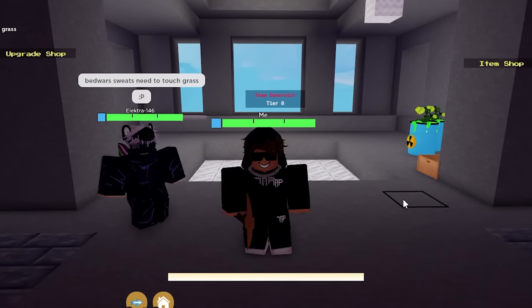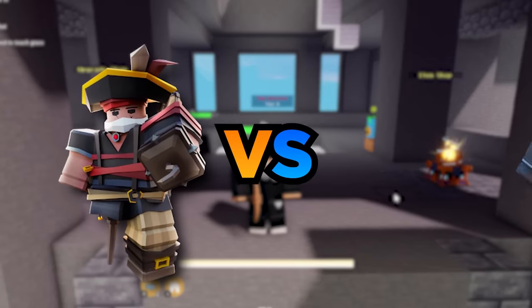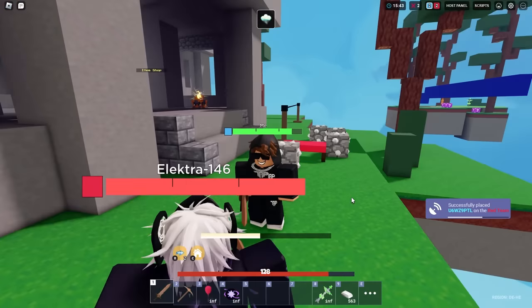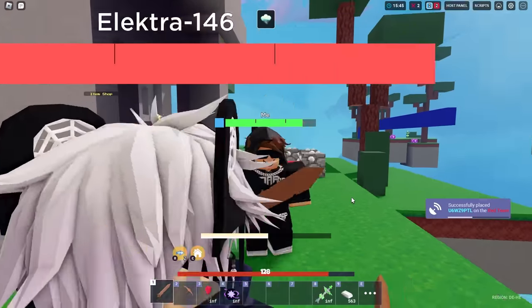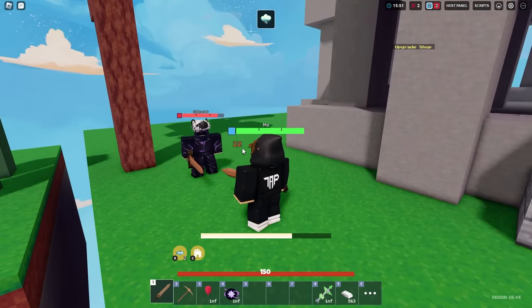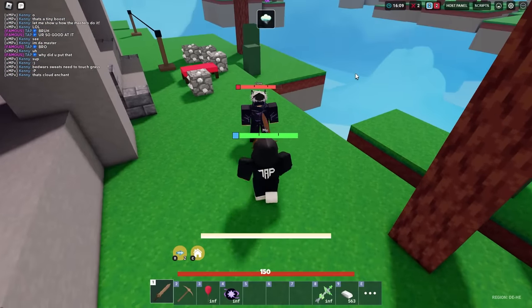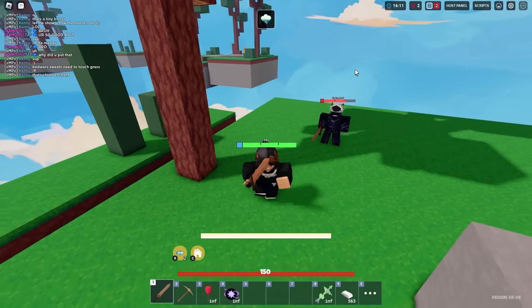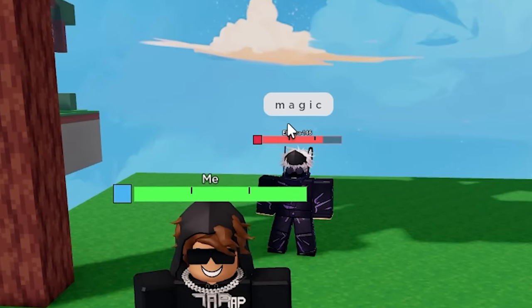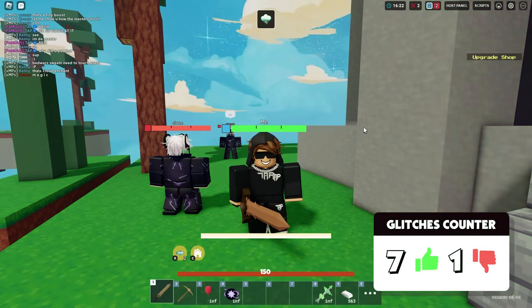For the next one, apparently when you actually have two max level kits — so for example Pyro versus Elektra — you do more damage with a wood sword. Everyone knows wooden swords do 20 damage, but since my friend is also a level 50 kit, I do 22 damage. It literally makes no sense. If I hit the dummy it does 20, but if I hit him it does 22. It makes no sense, and he just said magic. I'm not sure why they added that, but it is a glitch in my opinion.